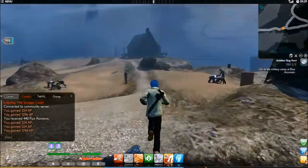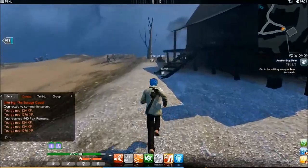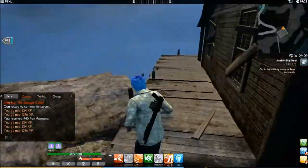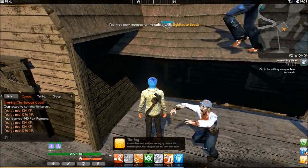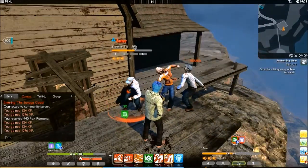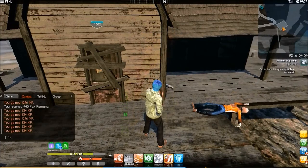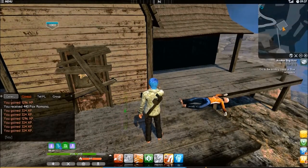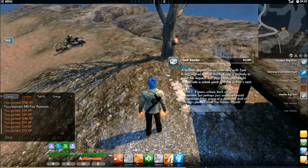I think we're fairly close to it now. Yeah, here it is — there are missions here. Here's some enemies following me — hang on, here's a lore piece. Let's go ahead and grab that. Whoa, they came up on the roof to get at me! A written request for an interview of Sam Krieg, signed Daniel Bach. Krieg is unlikely to meet the request, but your associates might appreciate a sneak peek into the author's next project.